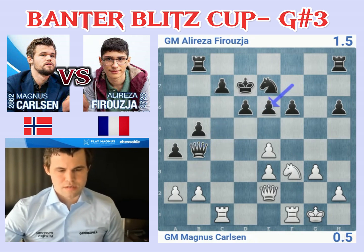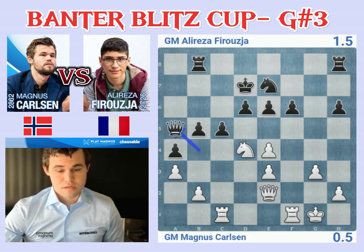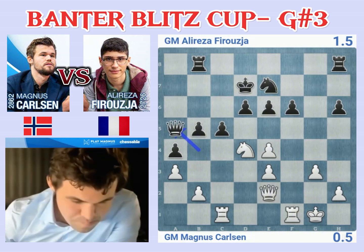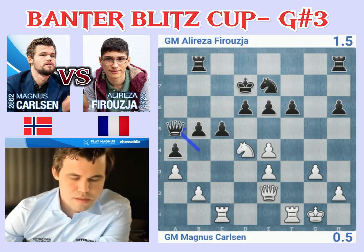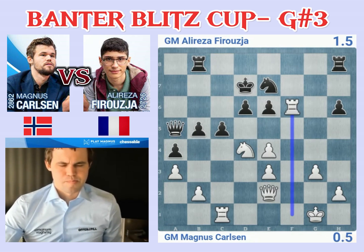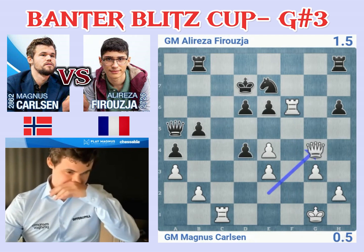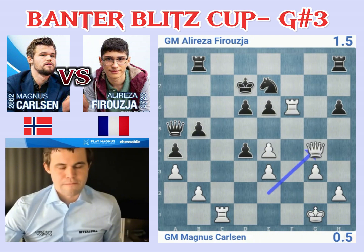So I take — go knight d4, I guess. He's probably going to go c5. Then I try and kick his queen with a3. Rook f6 is very tempting: cd4, queen g4 — yeah, this looks very good. It's going to be hard pressed to defend this, especially with so little time.